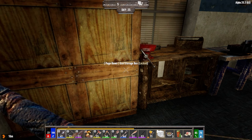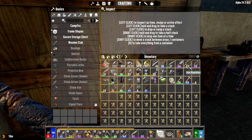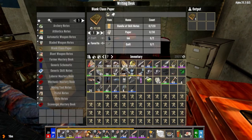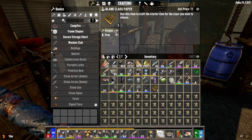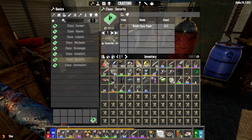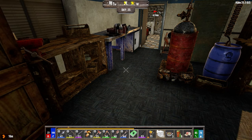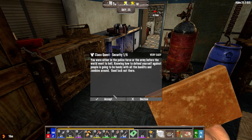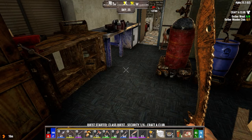Hey everybody, welcome back to the channel and another episode of my Darkness Falls for Alpha 20 series. I made a few decisions last night after that massive horde attack. We are going to take this class book that we made yesterday, and I am going to go security. I was going to go scientist, but I think we can wait for the wasteland. If we can't survive here, we're definitely not surviving in the wasteland. So we definitely want to get that started.